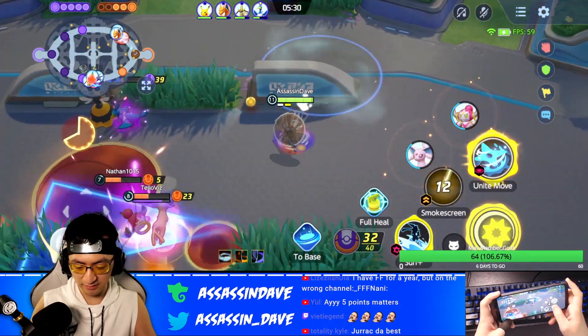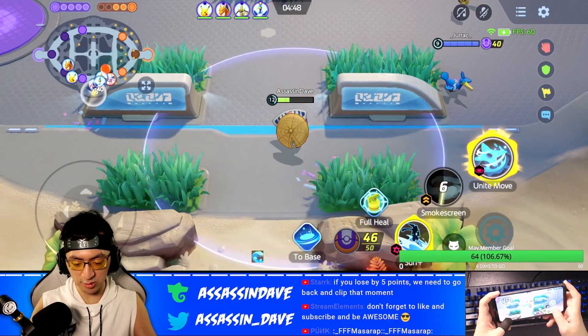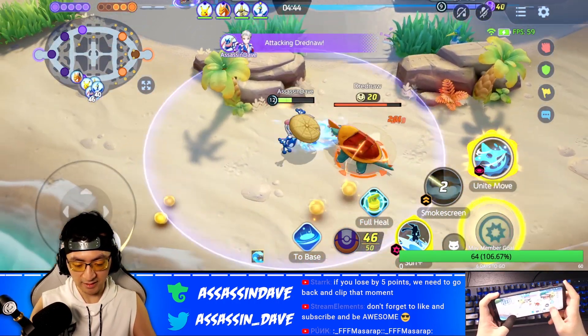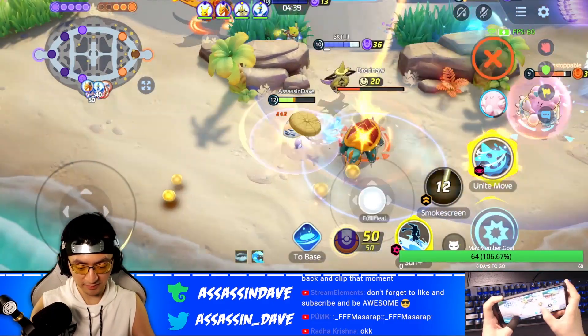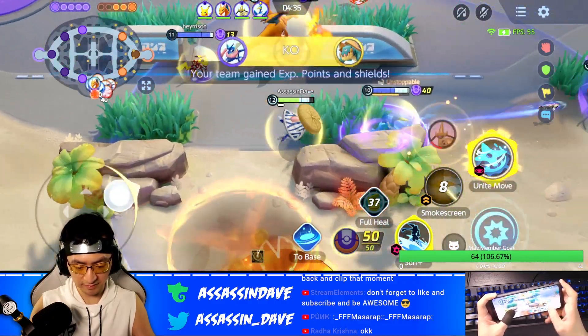Remember, once you're taking Energy Amplifier on Greninja or Gengar, your defensive stats are taking a hit. So it's vitally important to make sure that you don't jump in first — pay close attention to your positioning and truly take advantage of the full 4 seconds after you use your Unite.